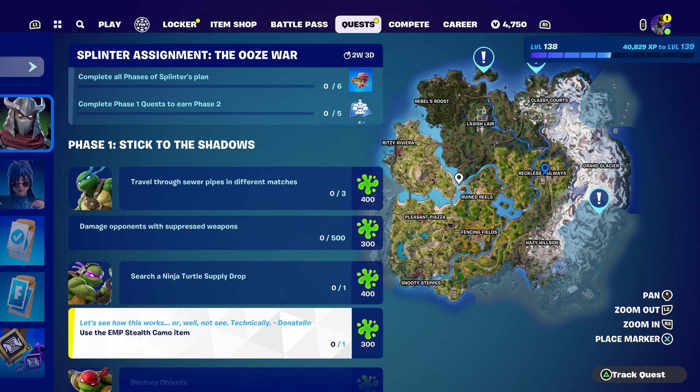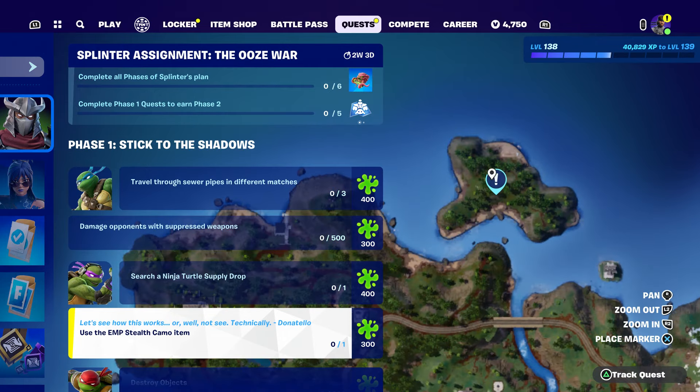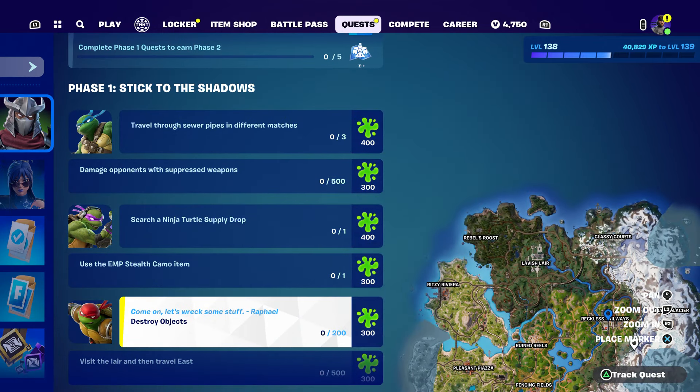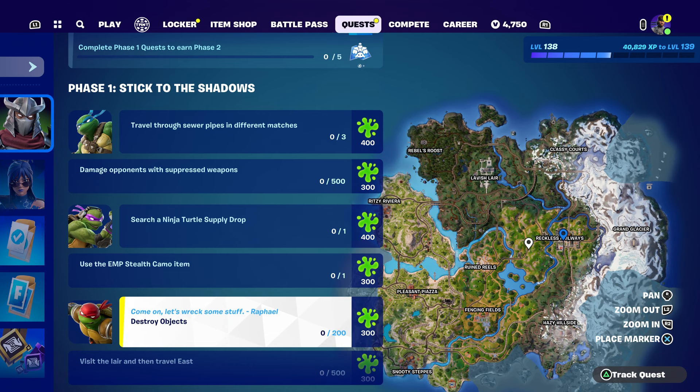Next, use the EMP Steel Camo item. I recommend you could purchase it from Metal Gear Solid's Solid Snake - he does have it. You could basically purchase it, use it one time, and you guys will complete that quest.